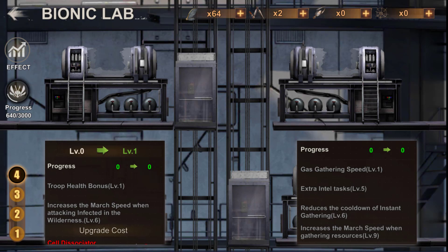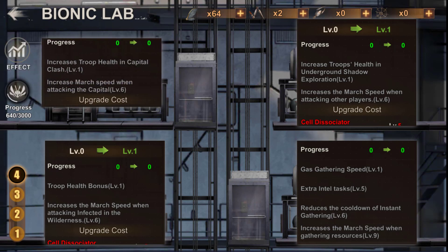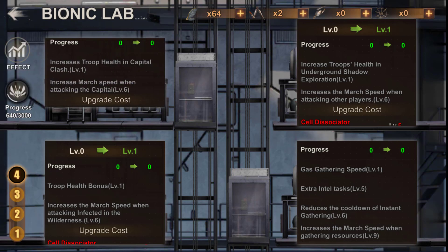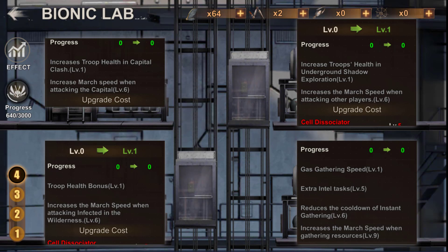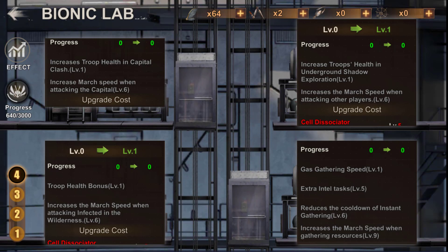On the top right of the fourth floor, you can increase your health bonus during the Underground Shadow Exploration event as well as your deployment speed when attacking other players. Finally, on the top left there will be a bonus increase in the health of your troops on the capital buildings as well as an increase in the deployment speed to attack the buildings of the capital.